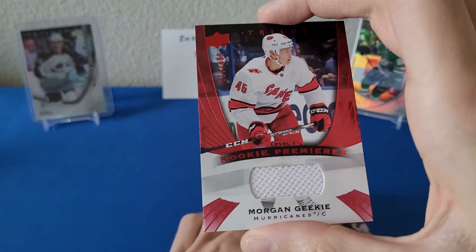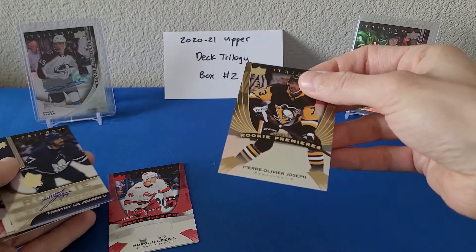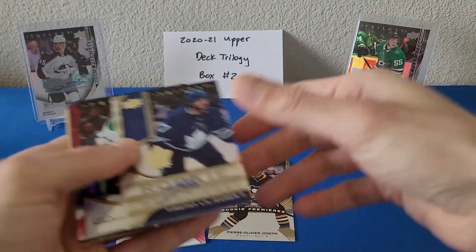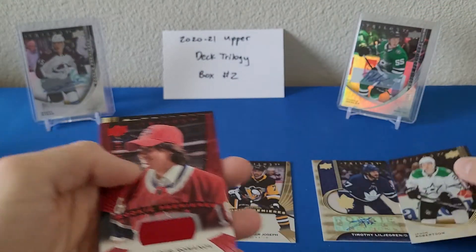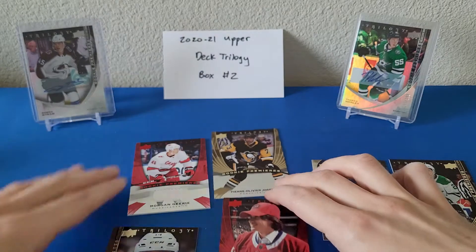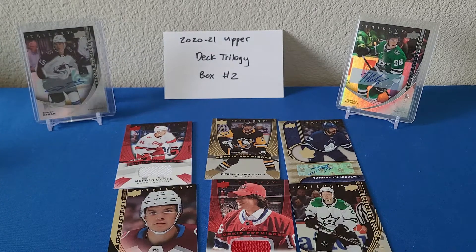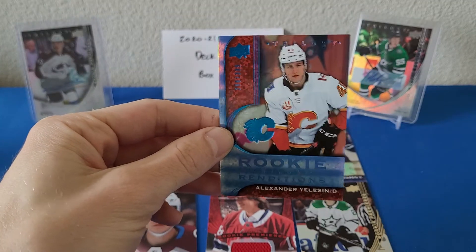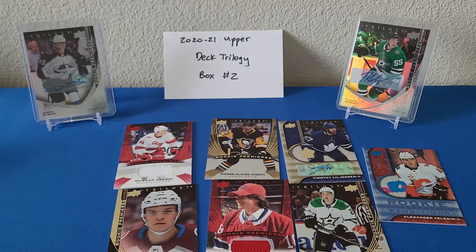I don't know about the rest of you, but I sure seem to be pulling a lot of Morgan Geekie lately. Not a bad box overall — we've got the Morgan Geekie jersey card, Pierre-Olivier Joseph rookie premieres level one, the Timothy Liljgren rookie renditions auto, Jason Robertson premieres level two, the Romanov jersey card, Shane Bowers 2.99 rookie premieres level three, and the numbered Holtz rookie renditions out of 3.99. Hope everyone enjoyed that. The link to the contest is in the description below, so don't forget to check that out — until next time, take care.